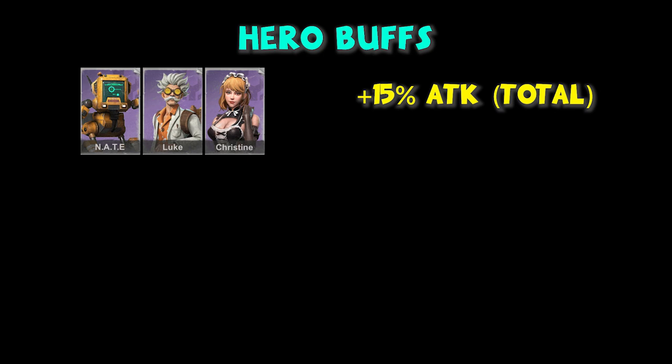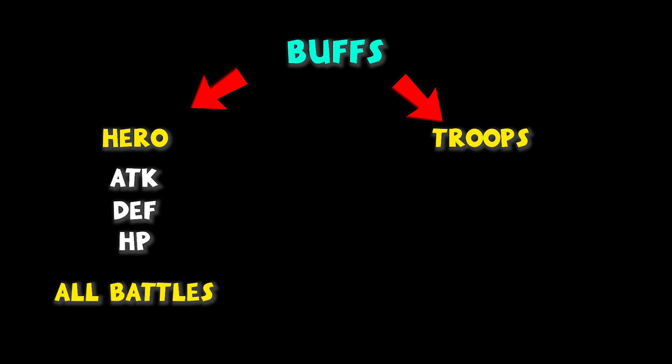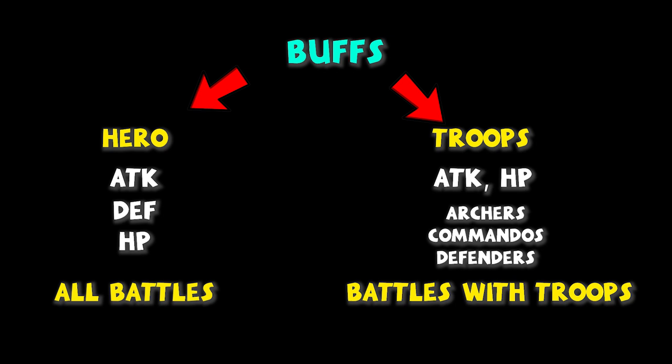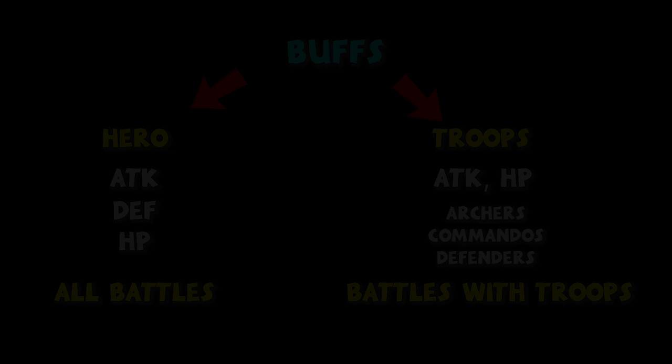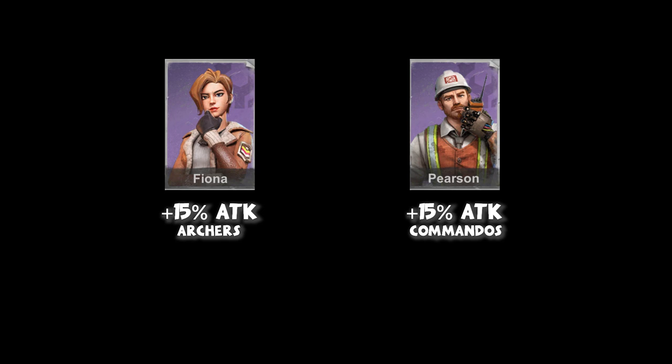Troop buffs only apply to battles with troops such as fortress attack, zombie, championship, etc. They don't affect performance in the arena and other battles without troops. However, troop buffs are essential in war — we lost many battles because we didn't optimize them. Fiona and Pearson contribute 15% attack for archers and commandos, which is significant. Pamela, Wesley, and Lori contribute 5% attack for each troop and are more affordable than Fiona, so we should get them first.